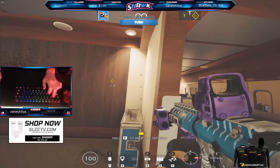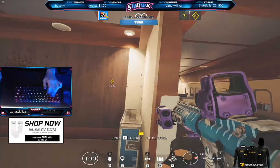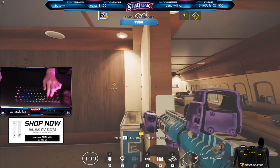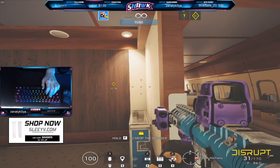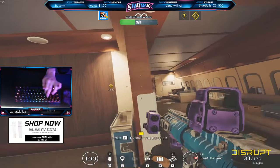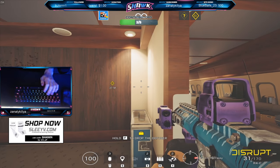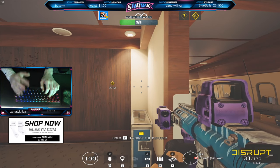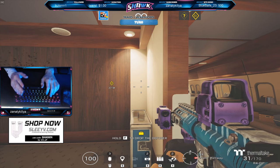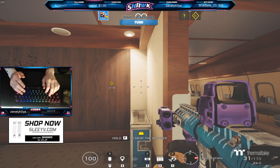There are two ways of quick peeking. There's the bolo peek, where you're leaning with both keys, and then there's just normal quick peeking. Personally, I usually just do the normal quick peek — I don't really do the whole bolo thing. The bolo peeking used to be really, really powerful, but I don't think it's that good anymore. However, I do think quick peeking will give you an advantage sometimes.